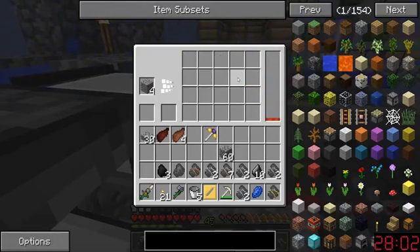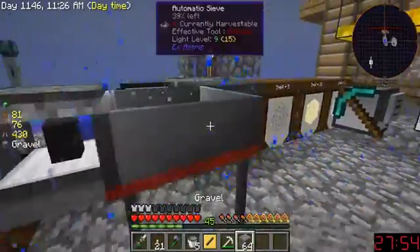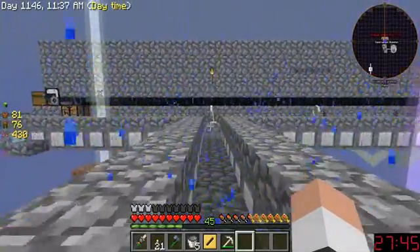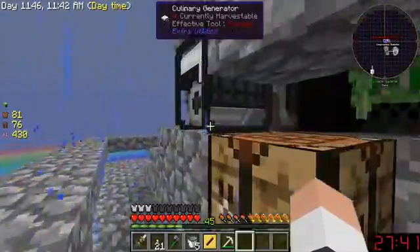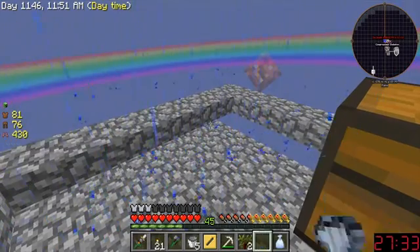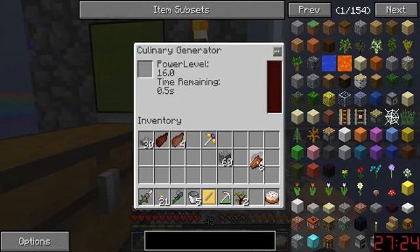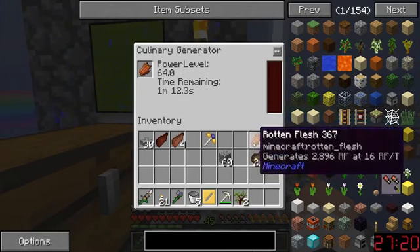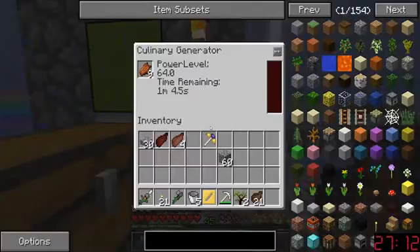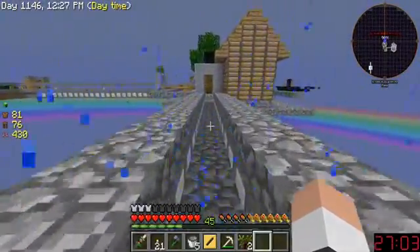I need two diamonds — that's all I need. I can get two diamonds, I'll be good. I have a division sigil and I want to get it going. I can get it going, I'll be like a step or two ahead of Fatal, hopefully. I also want to figure out how to work this a little bit better. Can I put the whole cake in here? I can put the cake in here — look at that, it works! That's a lot of power from one cake.